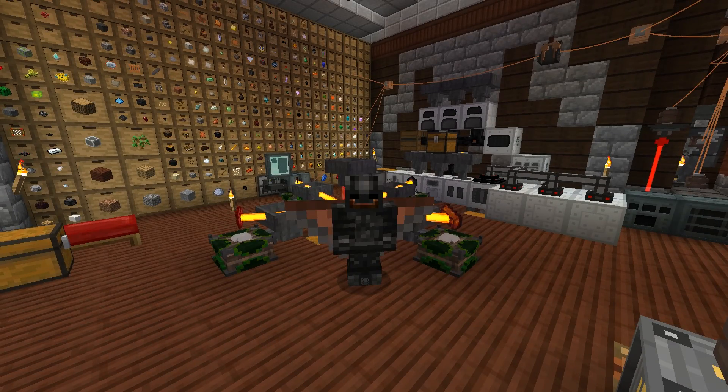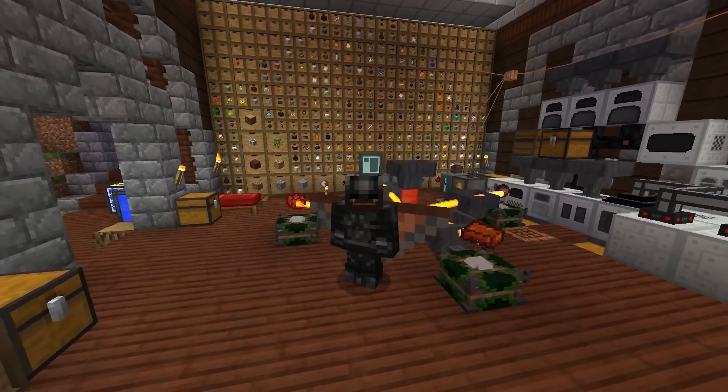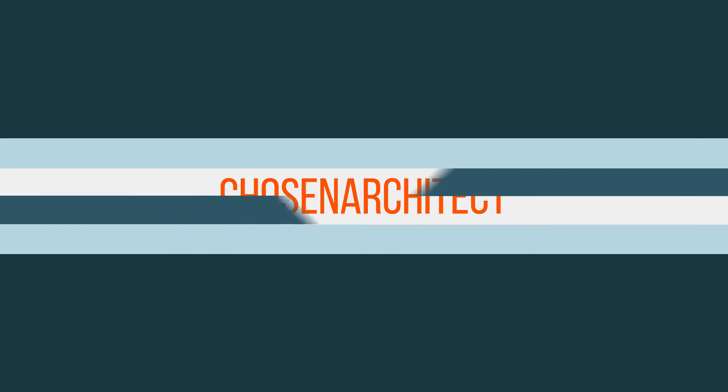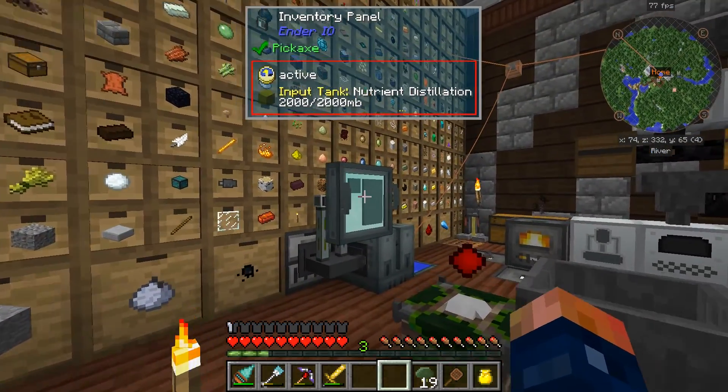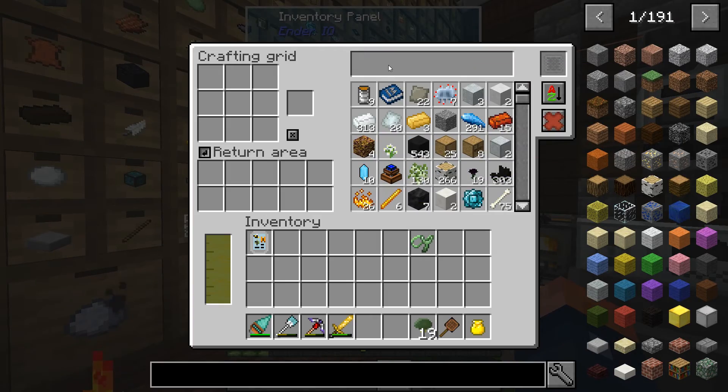Hey guys, welcome back. This is Chosen Architect and as you can see I have on a nice pair of wings. We have a few things that we need to get done today - first off is making some dark steel armor.